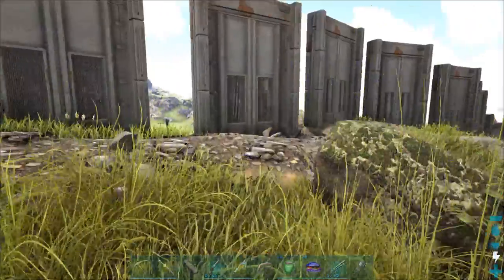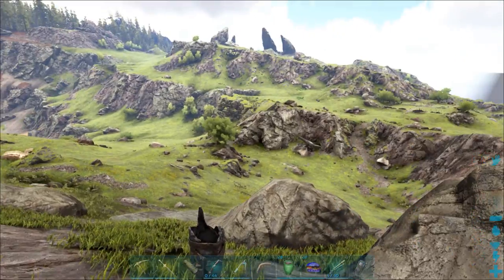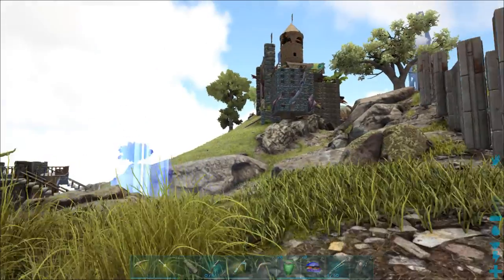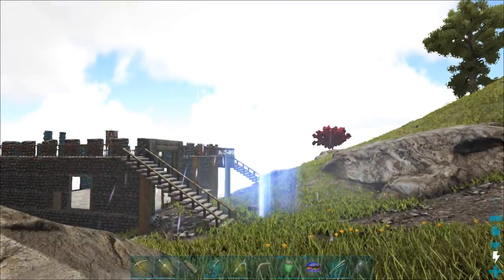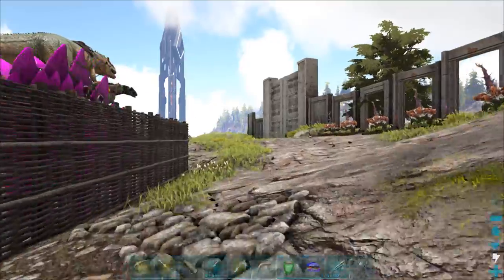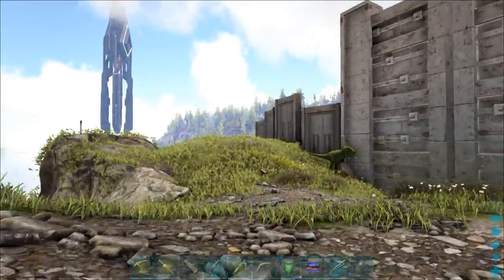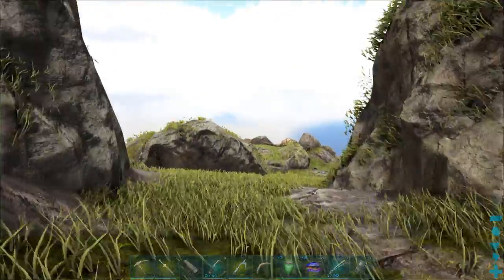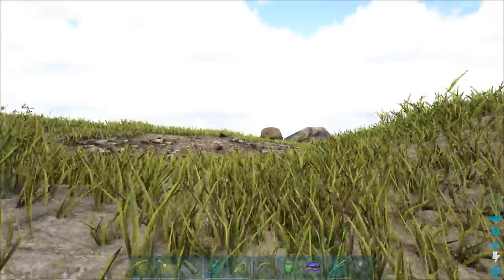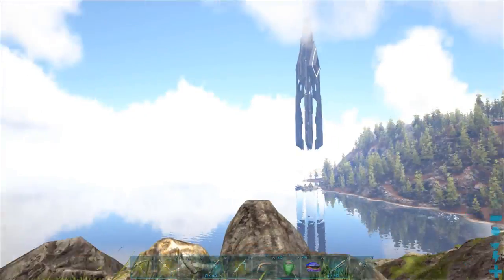Over here is the fence line. Because of the cliff line, hopefully nothing big can get up here - they don't bother really. I also have a drop in the backyard, one in the front yard, and there were a couple of metal nodes in the back. Of course they didn't respawn, but in the front there are. I protect the front with two auto turrets. Down here I have plenty of access to metal nodes and rocks. Ragnarok has plenty of metal.